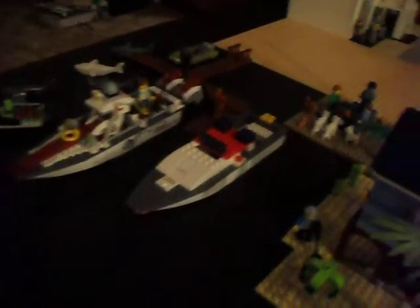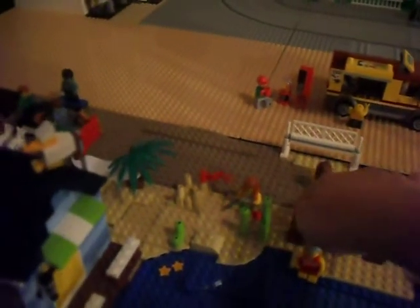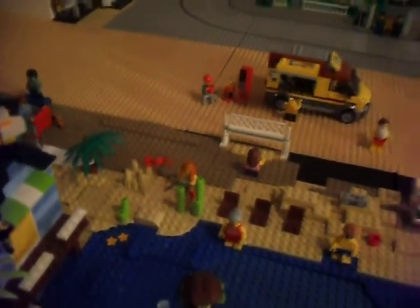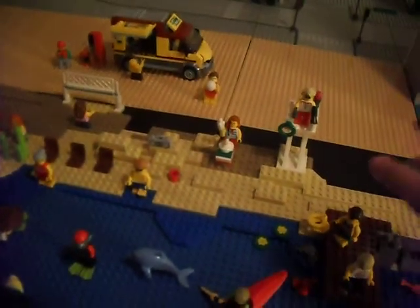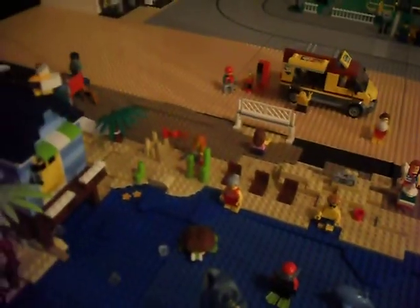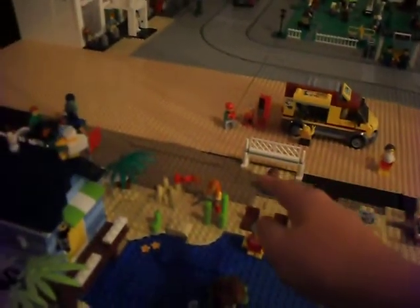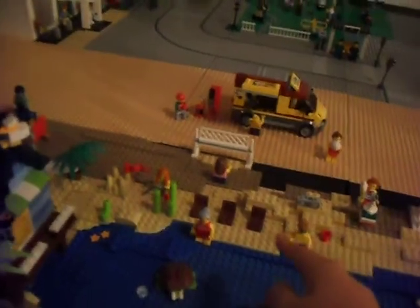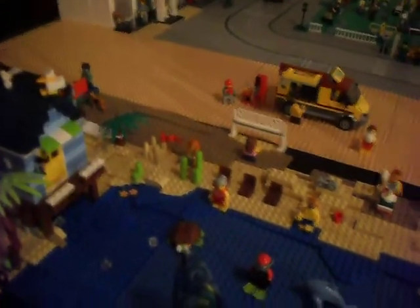I'm trying to decide whether dark tan will still be used instead of regular tan. I tried to use it kind of in between but I don't really like the look, especially how it's going to be sandwiched between the different tan shades — the knockoff tan, then the dark tan, then the regular LEGO tan. I think it'll be fine if I just take it out.